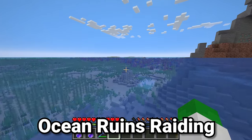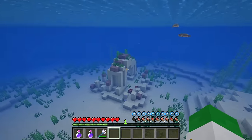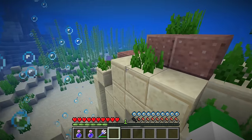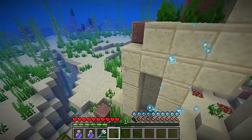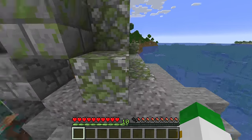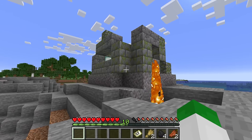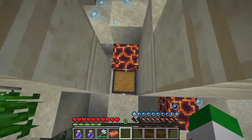Ocean ruins can generate inside of every single ocean biome. If they generate in the warm or lukewarm ocean, they will be mainly made out of sand and sandstone materials. If you are in a cold, normal, or frozen ocean, the ruins will be made out of stone type materials to reflect the gravel seafloor. Ocean ruins are generally underwater but there is a small chance they generate above land, which can look like village ruins - always a really cool find. About 70% of ocean ruins are just a singular small structure that you might find almost completely buried.